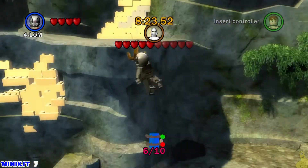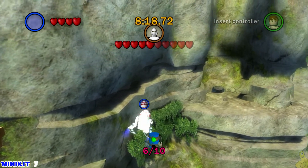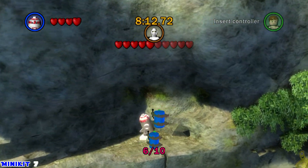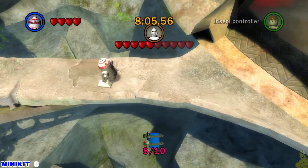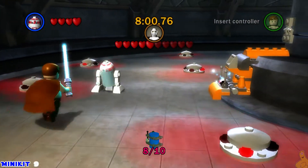Booyakasha — we've got another one! Grapple up top and switch to somebody who can glide. R4 is going to do it for us, and we're going to slide around this edge, tiptoe around the corner, and grab number seven. Now carefully move your camera and pan it so you can see the ledge, then walk across this bridge and grab number eight.